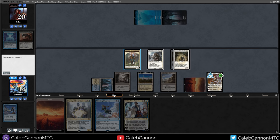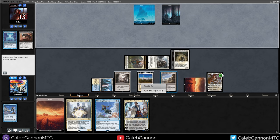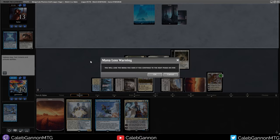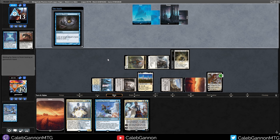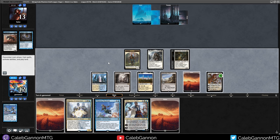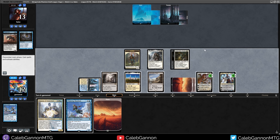Elspeth is going to give Flying and hit them for seven. Rishadan Port their black mana - we take damage but it doesn't really matter. Opponent sees the good news. I am overloaded on blue mana. Go land into Teferi before we do anything - this tells us whether they have spells to cast. They don't do anything, so they're pretty much just dead. Elspeth gives you Flying.